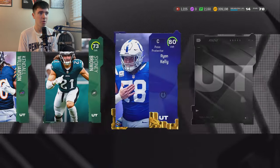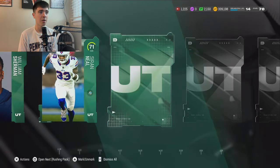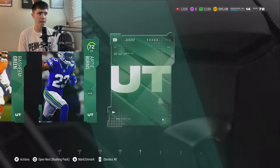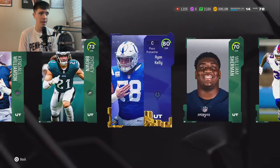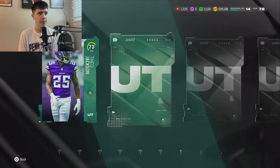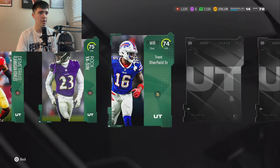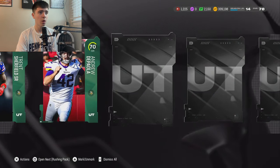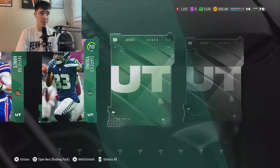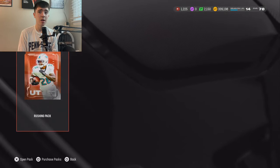Blue coin quick sell — we got an 80 Ryan Kelly, that ain't bad, probably about 20k right there for an 80 overall. One blue down, let's go. Serene Neal, then Tyler Goighton, Rahim Green, another green, and finally Ambry Thomas — 14k minimum right there. Ten more remaining. We got a green Theo Jackson, Flanagan, Brockison's probably around 2,000 coins, Trent Sherfield, Andrew DePaolo, a 73 overall — and Kareem Kitchen as the final card. This is our first really bad pack but we still have nine more to go.